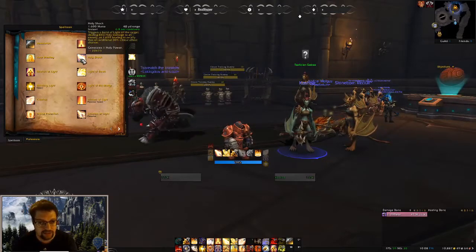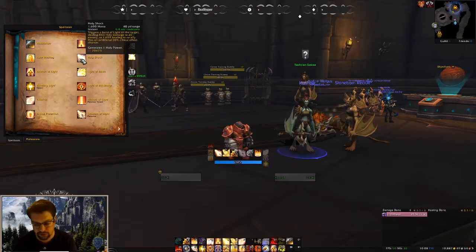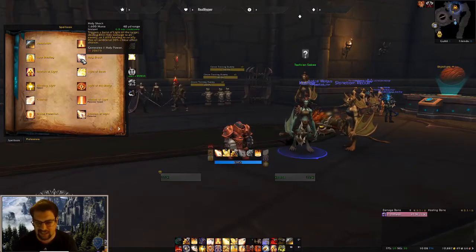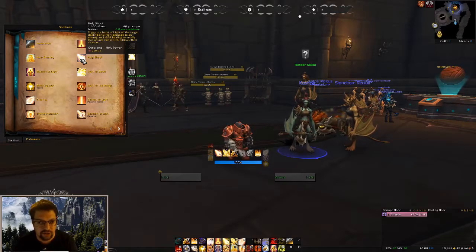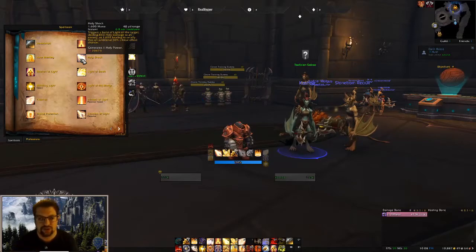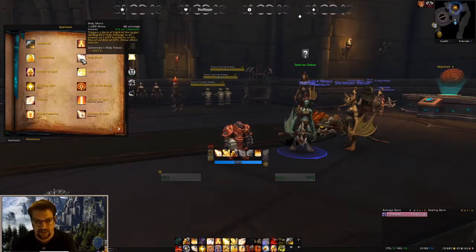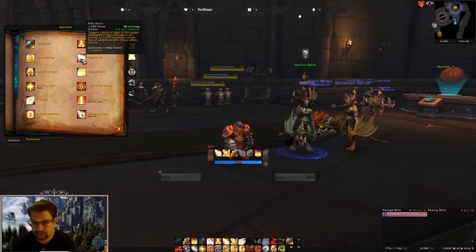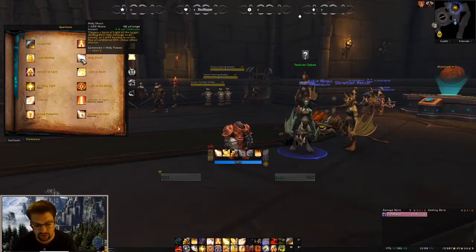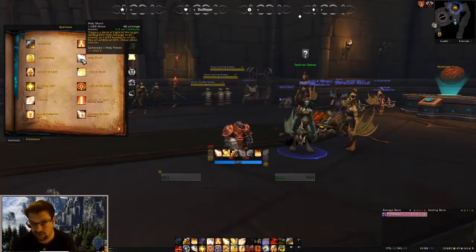Next up is Holy Shock — this is the number one thing you want to use every time it's available, so make sure it's somewhere comfortable on your keybinds. It has a hasted cooldown — 6.8 seconds on mine, 8 seconds base. It deals a bit of Holy damage to an enemy or a bigger amount of healing to an ally. Baseline it has 30% additional crit chance, which helps with Infusion of Light fishing. It's instant cast, very efficient at 1,600 mana, and even after the mana increase in 9.0.5 it's still your most efficient heal. Use it anytime it's available, whether on a teammate or an enemy.